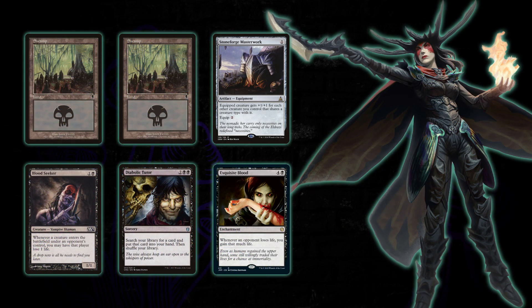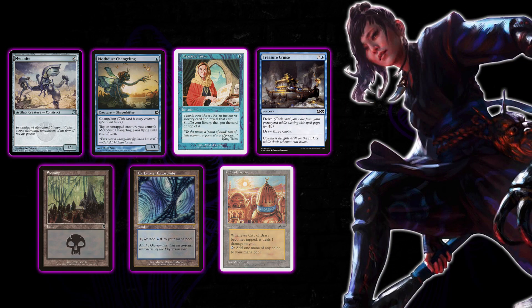Next up we have Iden playing his Drana deck. He'll be keeping a six card hand with Swamp, Swamp, Stoneforge Masterwork, Bloodseeker, Diabolic Tutor, and a copy of Exquisite Blood. Then I'll be playing my Yuriko, the Tiger's Shadow deck. I'll be keeping a seven card hand with a Memnite, a Mothdust Changeling, a Mystical Tutor, Treasure Cruise, Swamp, Darkwater Catacombs, and a City of Brass.